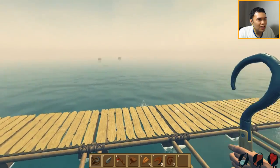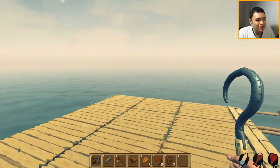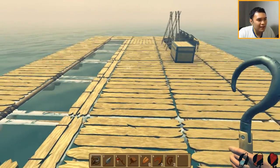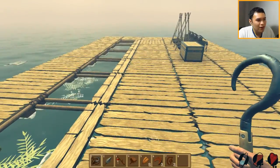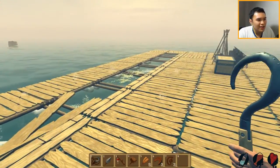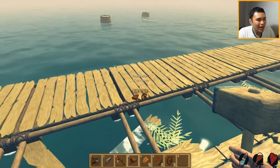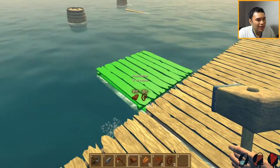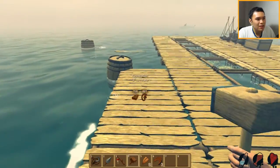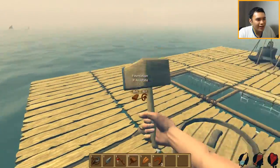Gotta be careful about the shark. The shark is missing. I see two barrels coming over, that is good. The shark is over there. I want to extend this out — this side is three far, and I want this side to be three out as well. I got a bunch of stuff I can make, let's rotate this. I'm just gonna build all these foundations here. Look at those barrels come — pretty awesome, right? I think I have enough, and I'd probably want to make a second floor as well.